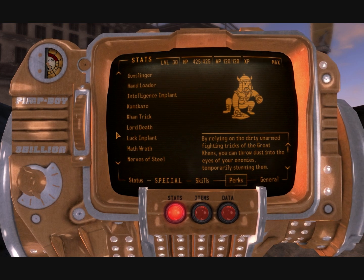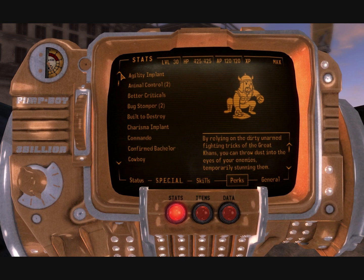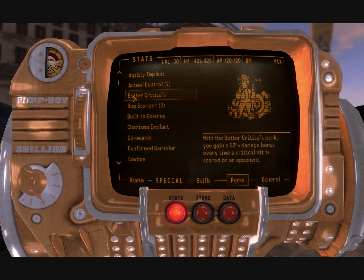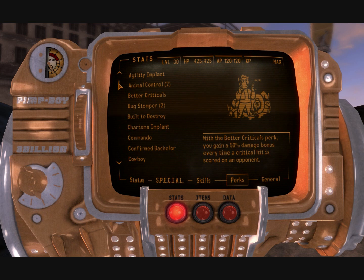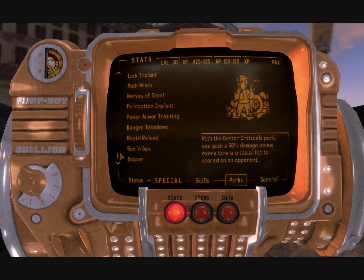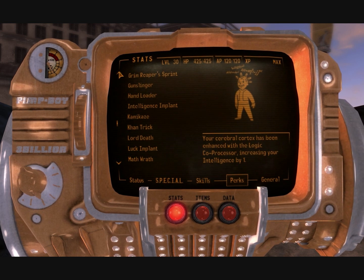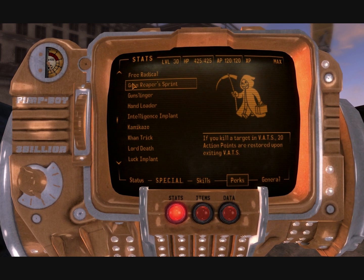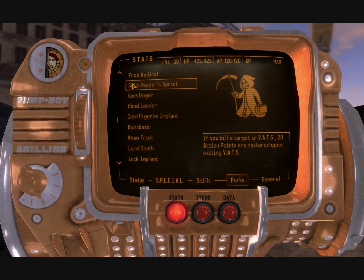After that, you'll want Better Criticals — 50% damage bonus, mandatory obviously, because it just gives you such a huge damage bonus. Next is Grim Reaper's Sprint. All these VATS bonuses and critical hit bonuses are nice, but if you can only stay in VATS mode for like half a second, then it's just not useful. After this we get nothing but abilities that boost AP generation, and this is one of them — every time you kill an enemy, you get 20 AP points back.